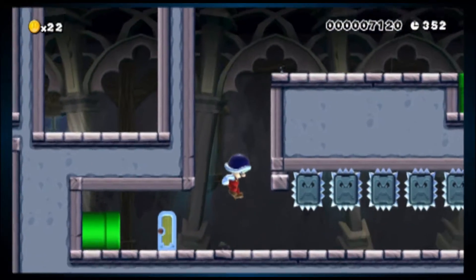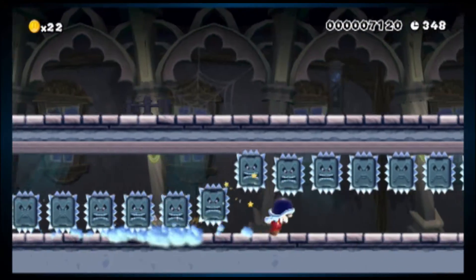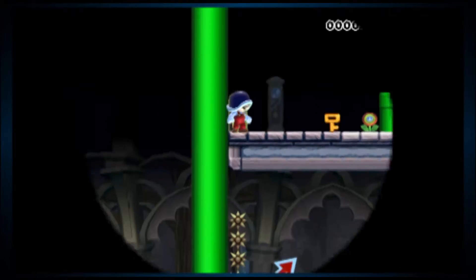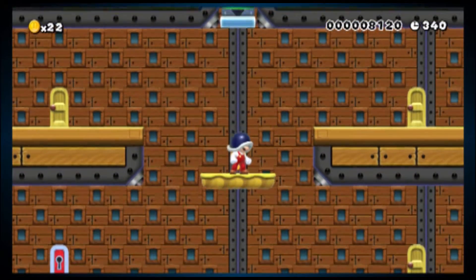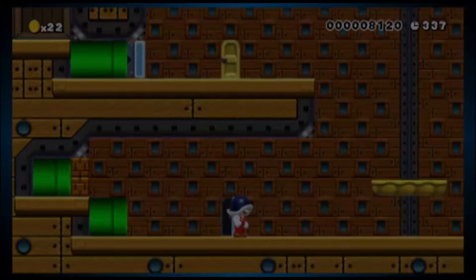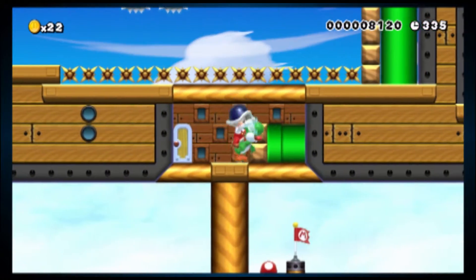Alright. Yup. Sweet. Where does this take us? Back out here! Oh — we have a key now. Duh. Yoshi! My one and only friend!